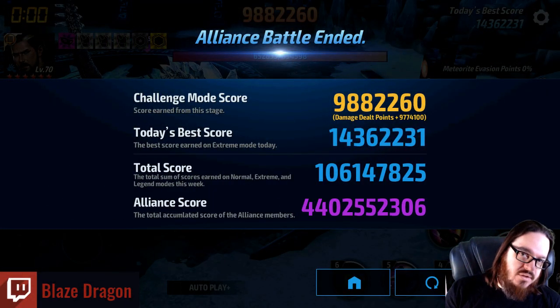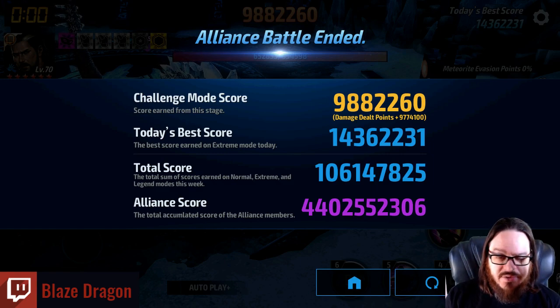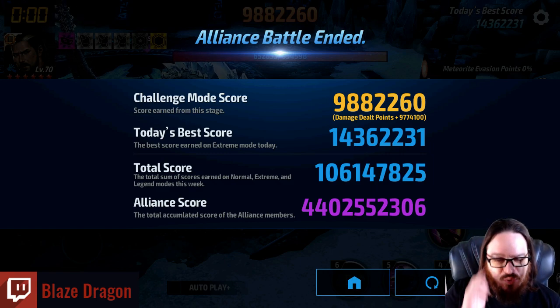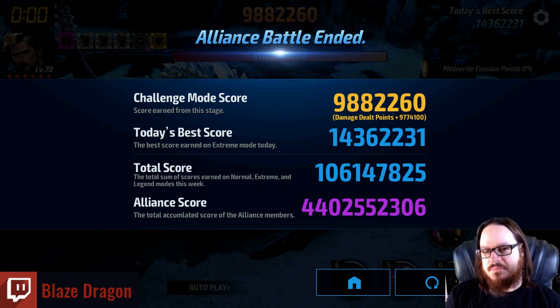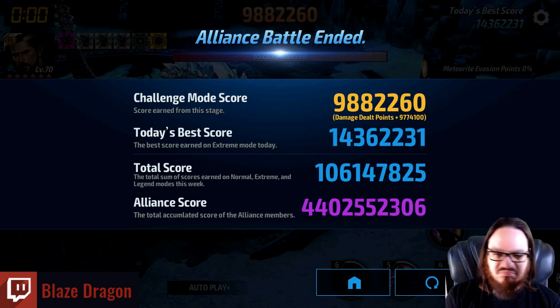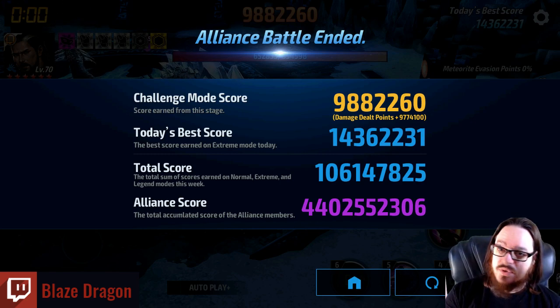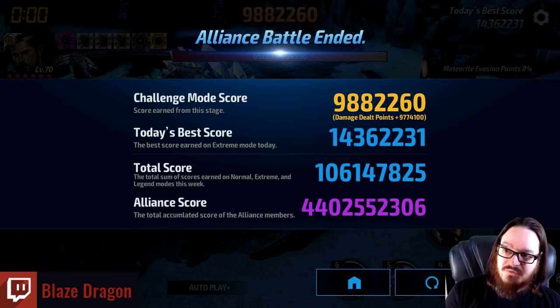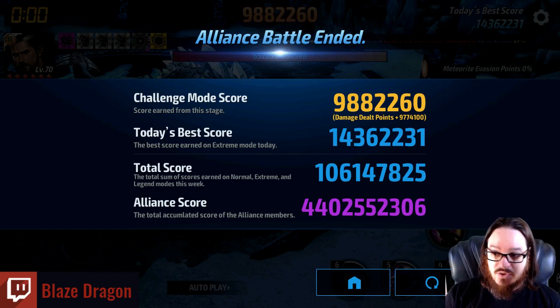9.8 million for a tier 3 character — not awful by any means. I could probably hit 10 million, but I don't think I'm going to break much past 10. Right around 9.8 to 10 million seems to be pretty consistent with what I've done historically. Again, this is with swap cancel. If you don't swap cancel or you try to brute force past it with a double support, I tend to notice you score a little bit less.